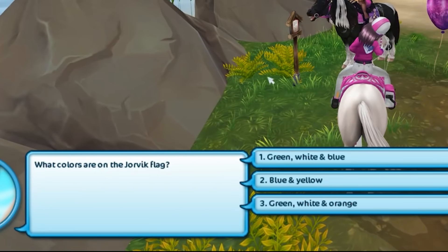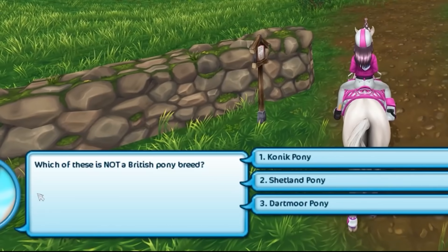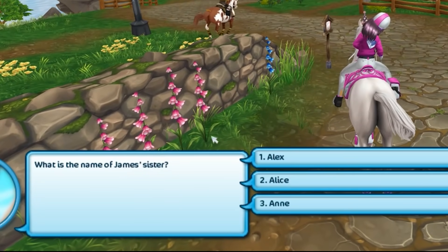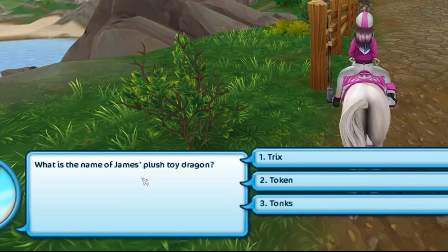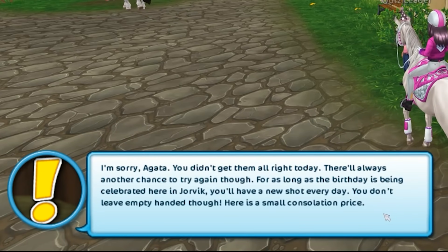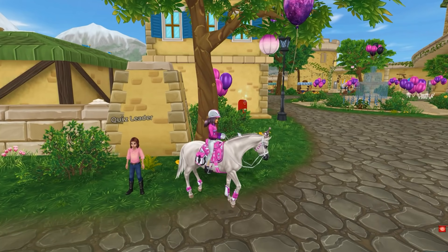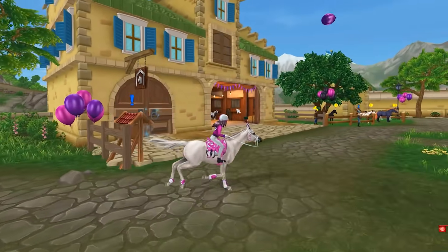I like Star Stable School. What are the colors on the Jorvik flag? Oh, I know they're green — green, white, blue. Which one of these is not a British pony? This one. What is the name of James's sister? Alex. What is the name of James's plush toy dragon? Token. I hope I passed. Oh, you didn't get them all right. Here's a small consolation prize. I got some carrots. Which one did I get wrong? Was it the John Yarrow one? I don't know anything about John Yarrow.